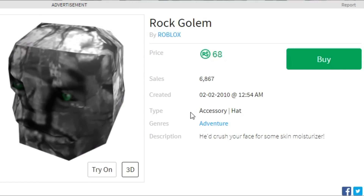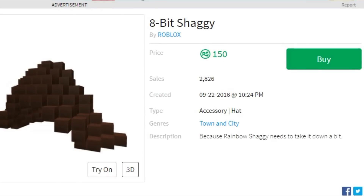The next one is called the Rock Golem. It is 68 or 69 Robux, with 6,000 sales, and it was created in 2010 at 12:54 AM — so some Roblox developer was staying up very late, and that's probably why it turned out like this. This thing looks really ugly. I don't know who'd wear this, and I don't know who would even buy it.